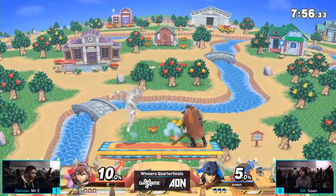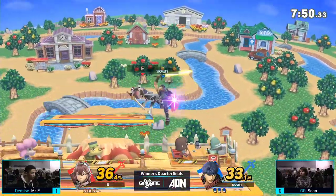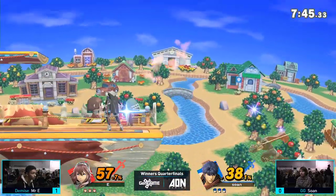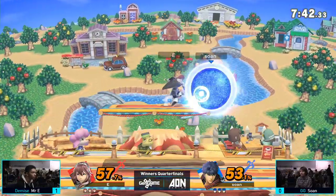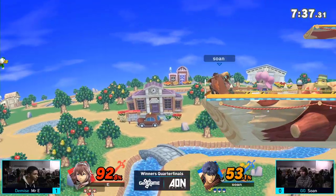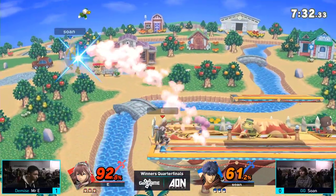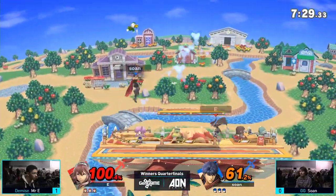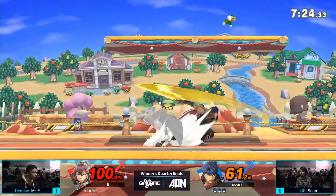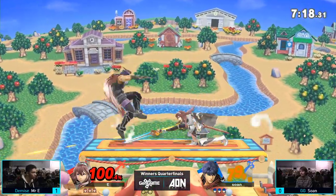Mr. E starts off with a down throw — just nailing the Nair to up air combo. I've always felt like Lucina kind of swims when she plays; there's a lot of drifting back and forth. I would say so — she's particularly floaty. Floaty, fluid — her and Marth are particularly floaty in regards to the sword characters.